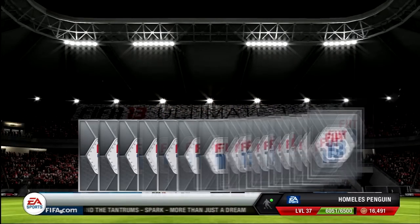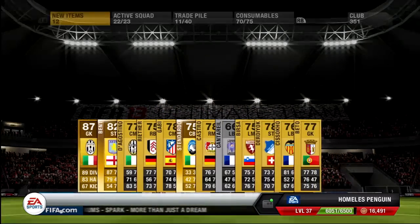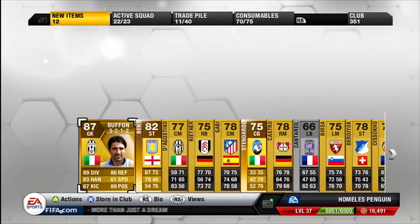Finally, going into the last pack of this video, I managed to pick up yet another highly-rated goalkeeper — this time Gianluigi Buffon from the Serie A, who goes for around 40k to 50k on Xbox Live. Also in this pack I managed to get the English striker Darren Bent, who goes for around 1.5k. So guys, if you have enjoyed this video please give it a thumbs up and check out my other FIFA 13 videos on my channel.